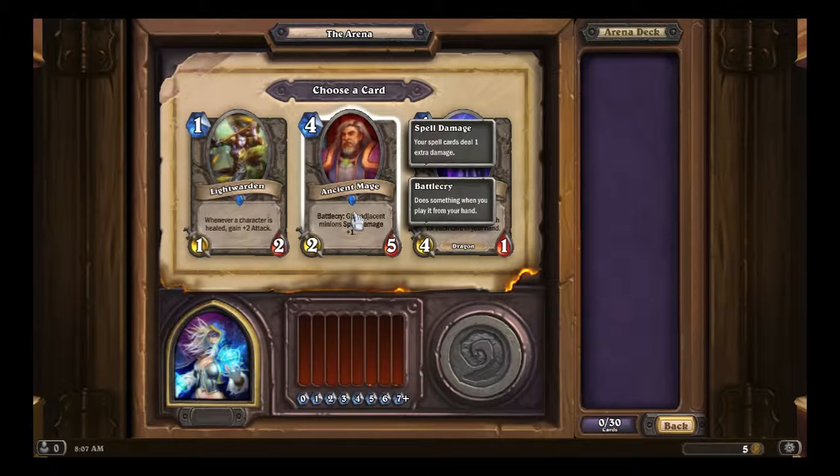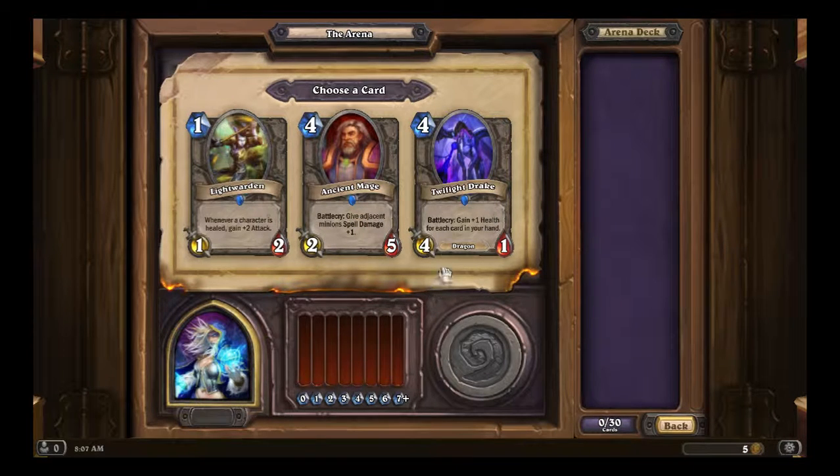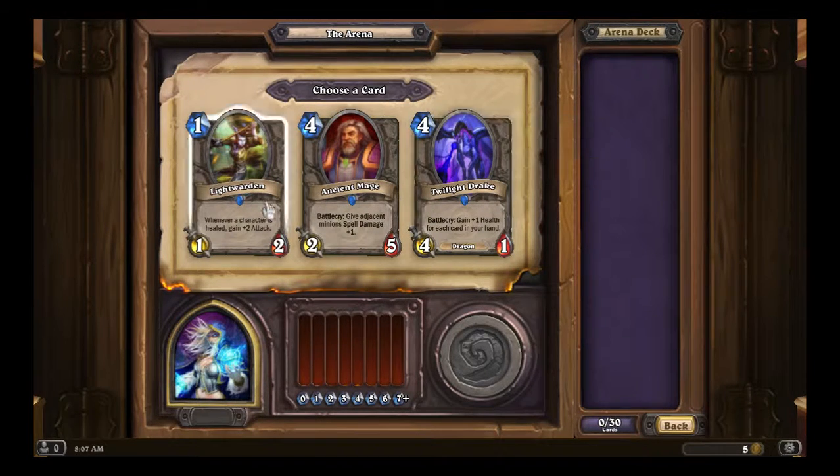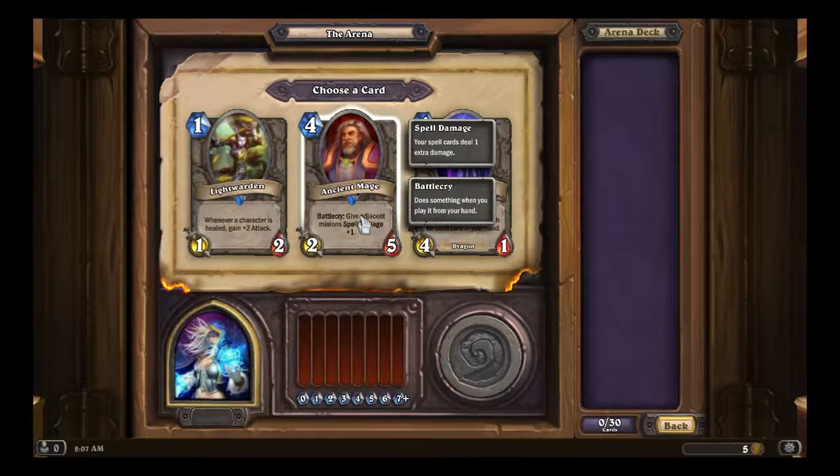Ancient Mage is a 2/5 for 4 mana — give adjacent minion spell damage plus 1. Twilight Drake gains 1 health for each card in your hand. These are all really bad cards at the beginning. To be honest, I'll have to pick the Ancient Mage.